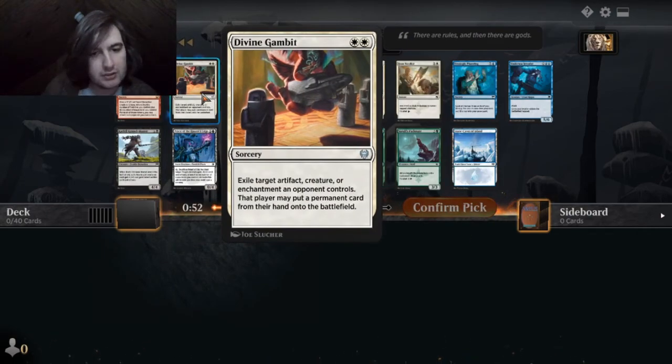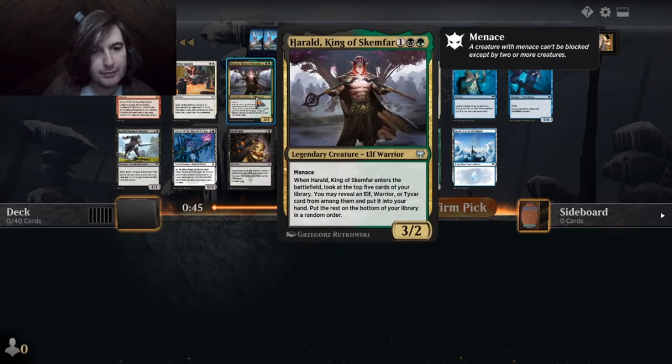Sorry — artifact, creature, or enchantment an opponent controls. The player may put a permanent card from his or her hand onto the battlefield. That's really bad.